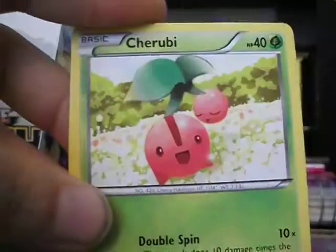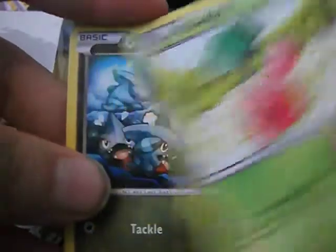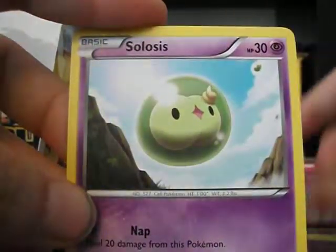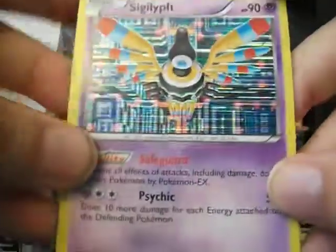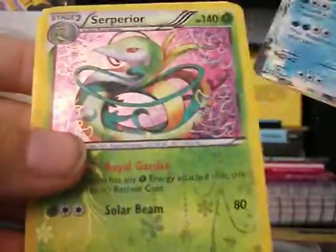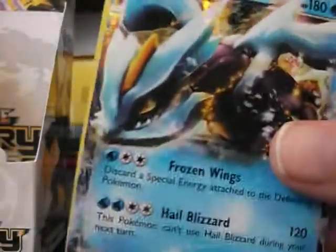Now we're going to go to the right side of the box. Truruby, which I think that's the first Truruby. Gible, Ralts, Wubat, Solsus, we have a Siglis foil, and a Curum EX. And then for Radiant Collection we have Serperior and Aldino. Let's leave these two up.